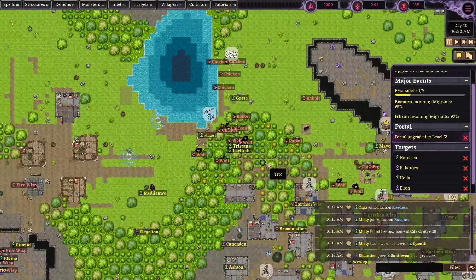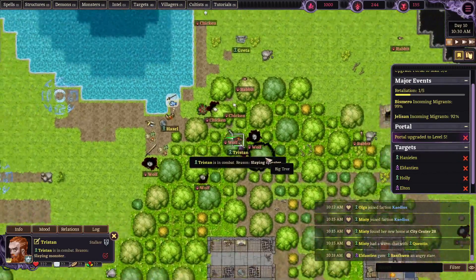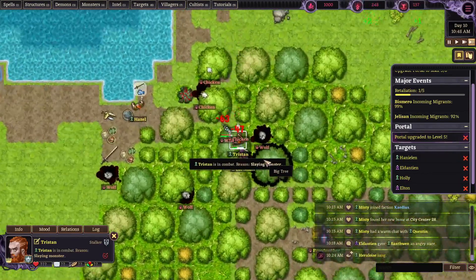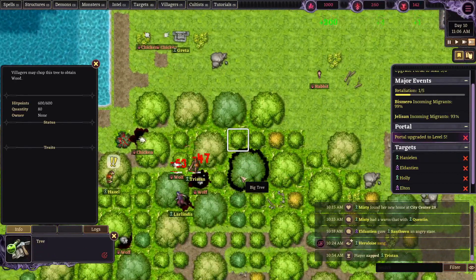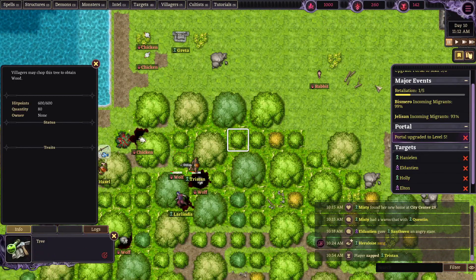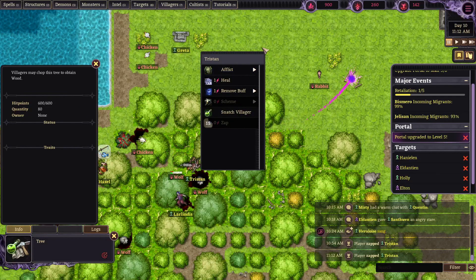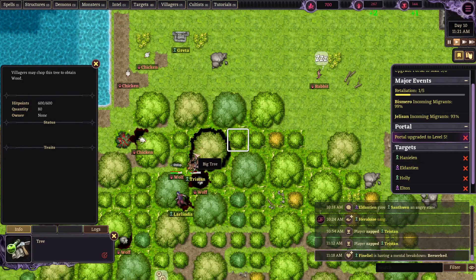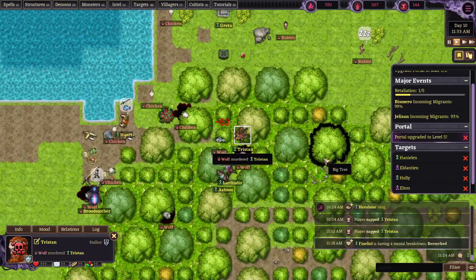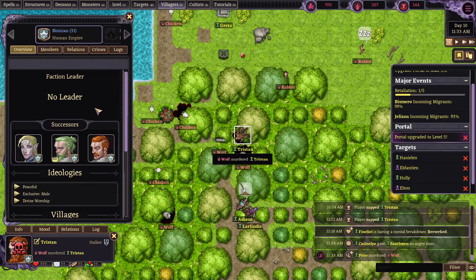Why is Tristan now the leader? Okay, that's really upsetting. Zap that man! Get him, wolf! Zappity zap! We're going to look at this wolf and heal it. Is Tristan dead? Yes, good! Tristan has immediately died.